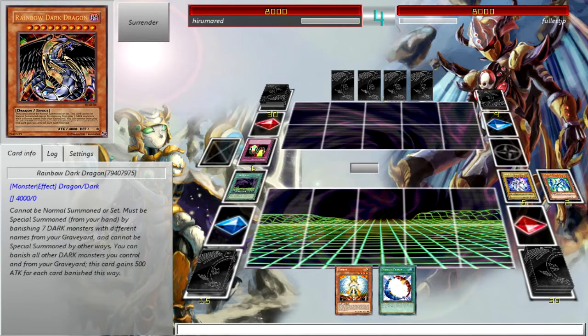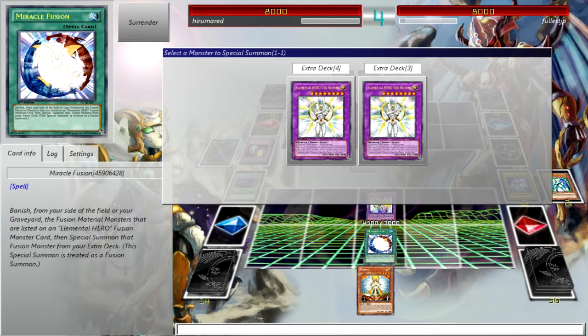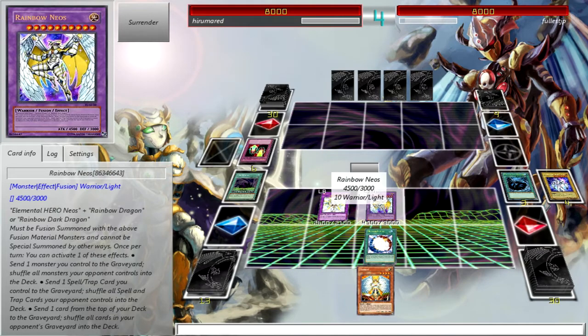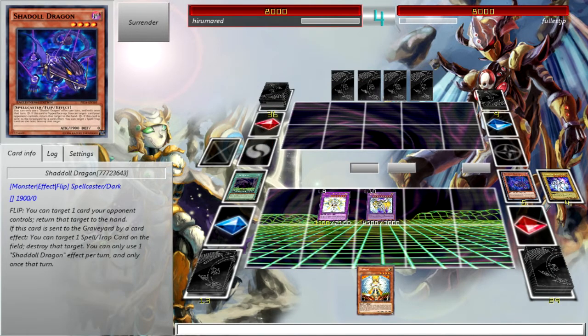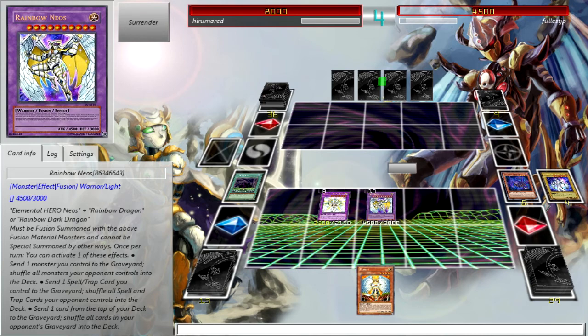Rainbow Neos is nice. Now, activate Miracle Fusion — go into Shining, using both of my Neoses in the grave. He has an ability that sends one card from the top of your deck to the graveyard and shuffles all cards in your opponent's graveyard to the deck. Let's attack with Shining and Rainbow Neos for an OTK.